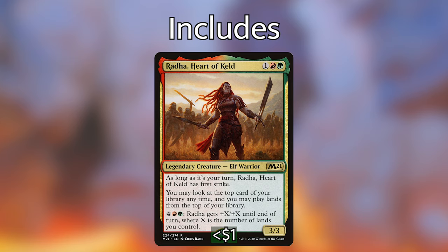Radha, Heart of Keld is one red-green for a 3/3 legendary creature Elf Warrior. As long as it's your turn, Radha has First Strike. You may look at the top card of your library anytime, and you may play lands from the top of your library. For four red-green, Radha gets plus X plus X until end of turn where X is the number of lands you control. Abilities that allow us to play lands from the top of our library, not just our hand, are very synergistic to this deck. Sometimes we'll find that we don't have any more lands in our hand, but we can strip them off the top of our deck, keep those landfall triggers going, and smash in with our creatures that are getting bigger, along with Radha being able to pump herself up.